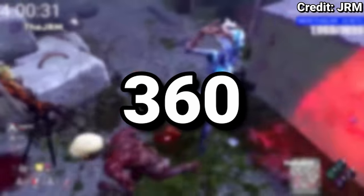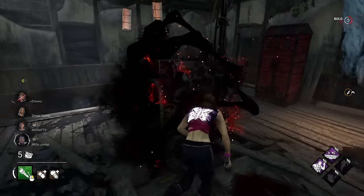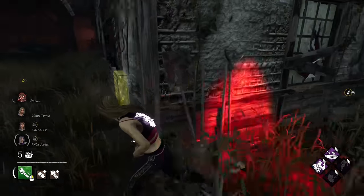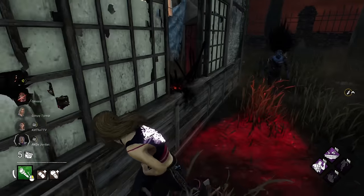So let's start at the top: the 360, the OG of DBD techs. This refers to when you're about to get hit by the killer, you turn one way, then turn back catching the killer off guard, allowing you to spin around them and avoid getting hit.